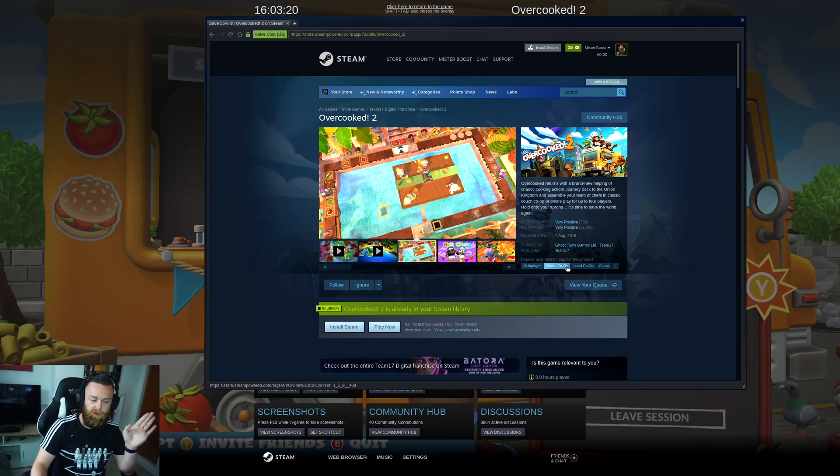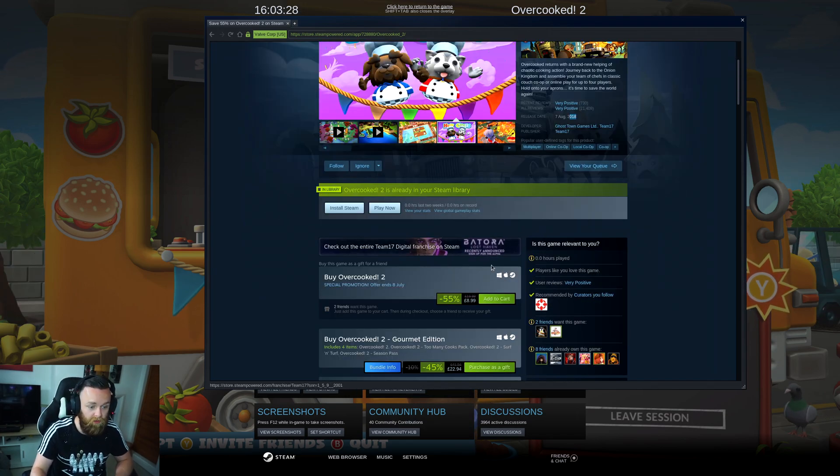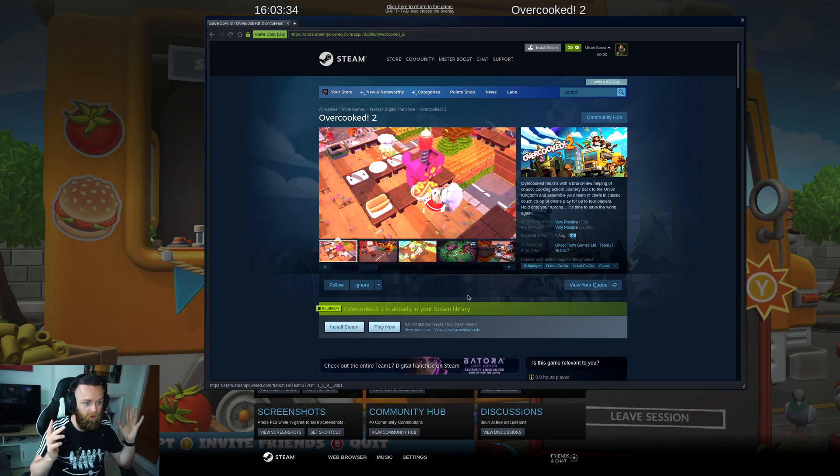Hey there ladies and gentlemen, welcome to another video of Game Gear Linux. This time around I'm going to be showcasing Overcooked 2, which was released way back in 2018 — quite a while ago now. It's actually a native game to Linux as well. I've had it for a while, so I'm not sure why I've not covered this yet, but I'm going to go ahead and cover it.